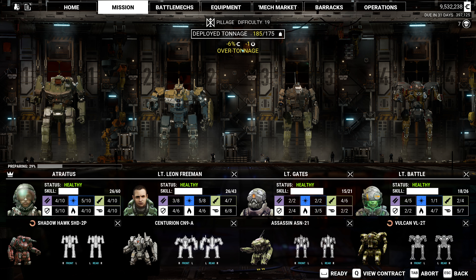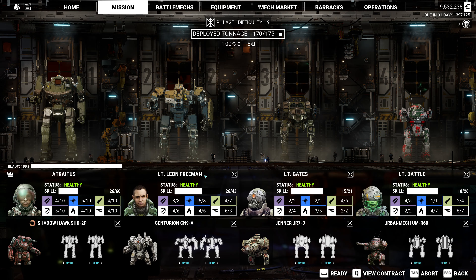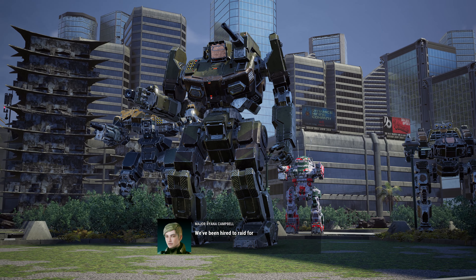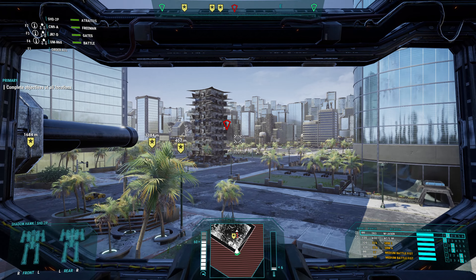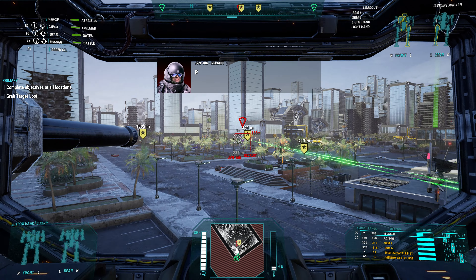We are slightly over tonnage, so that means we could drop the Assassin down to the Jenner. We'd need another 35-tonner in place of the Vulcan though. We could bring this down to the Urban Mech. I'm not super happy about it, but let's go ahead and launch this — it's just an objective raid, it shouldn't be very difficult. Difficulty 19, so that drops our maximum tonnage a bit. New target — Javelin. That's definitely a Javelin.